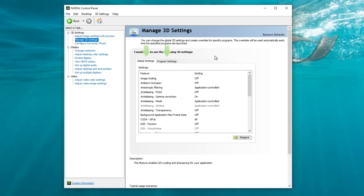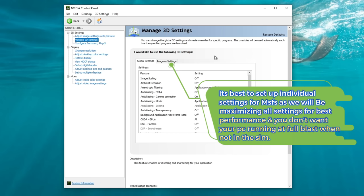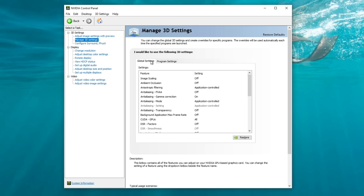In this menu, we have two tabs at the top: global settings, or individual specific program settings. I recommend setting up individual program settings for Microsoft Flight Simulator, as we're going to bump up a lot of the settings here and you don't want your PC running at a higher rate when we're not using the sim. But first, there are two things that we need to do in the global settings menu.